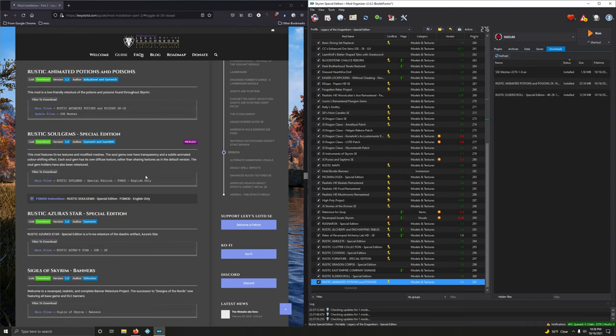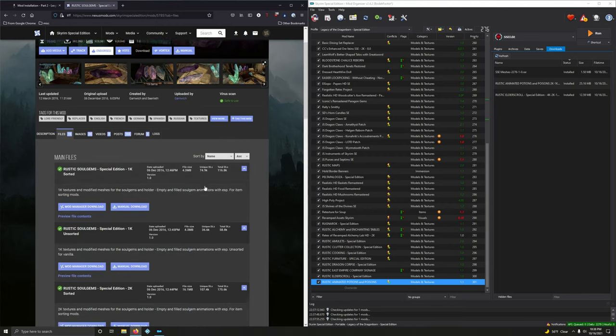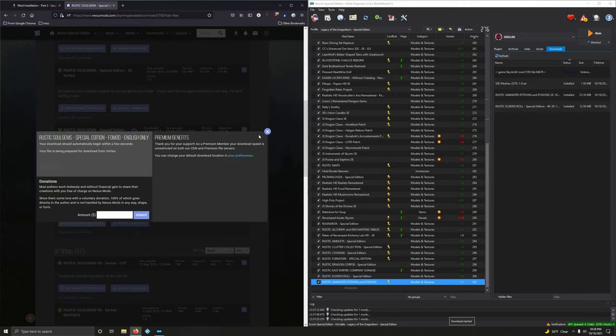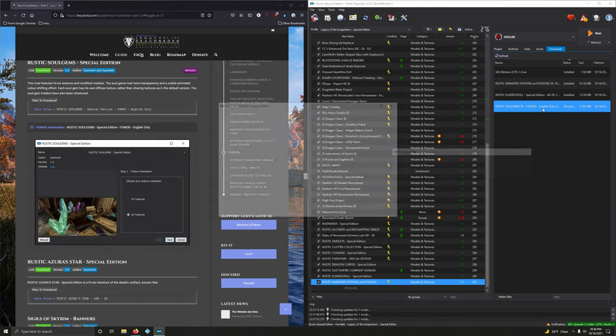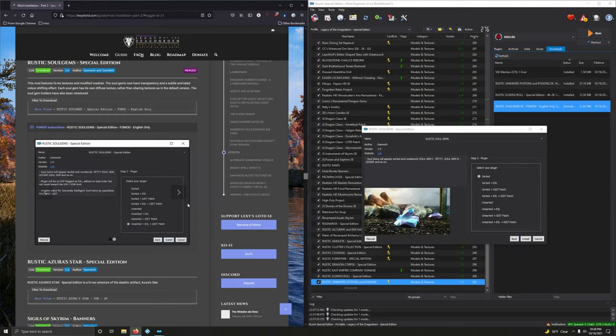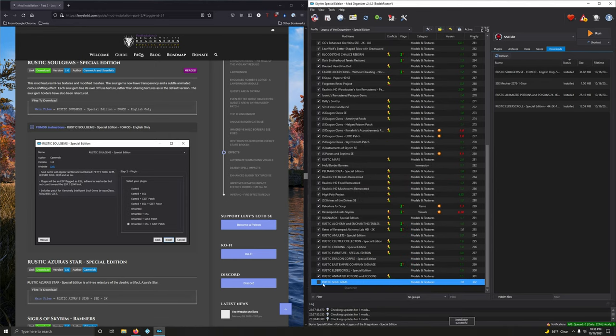Rustic Soul Gem Special Edition features higher res textures and modified meshes — soul gems now have transparency and a subtle animated color-shifting effect; each soul gem has its own diffuse texture. Very beautiful retexture mod. Installing the FOMOD — last option in main files. We want 2K textures, and for the plugin we want unassorted ESL plus GIST patch. Install and activate.